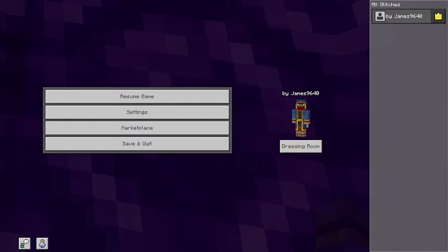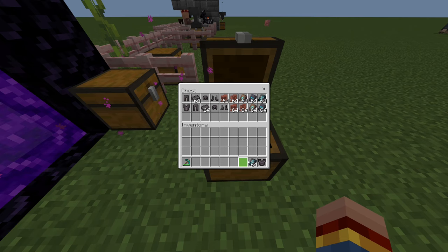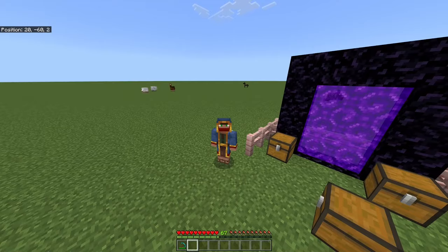As you can see, we got all the items we wanted to duplicate in our inventory, and they are in the chest as well, so we duplicated all of them. This time I did it first try, but it may take you some more tries.